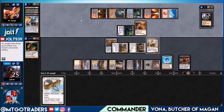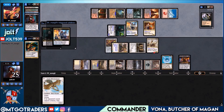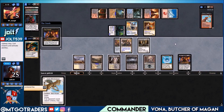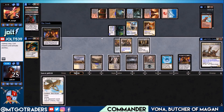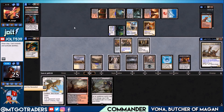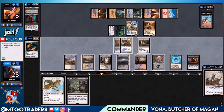Oh dang it — Queen Marchesa is going to come back. I walked right into that one. Hostage Taker comes back, then we lose Vana. I was like, as soon as that trigger popped up — oh no. But they are at five life, and we do have protection from black. Toxic Deluge — we can clean the board up. Let's get Bloodstained Mire. Flash in Aven Mindsensor with protection from black.